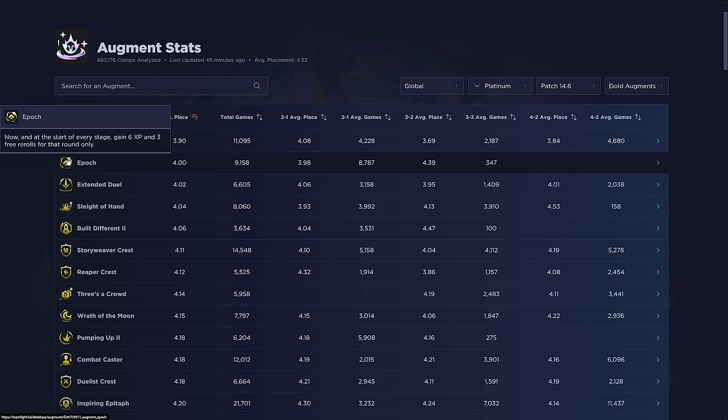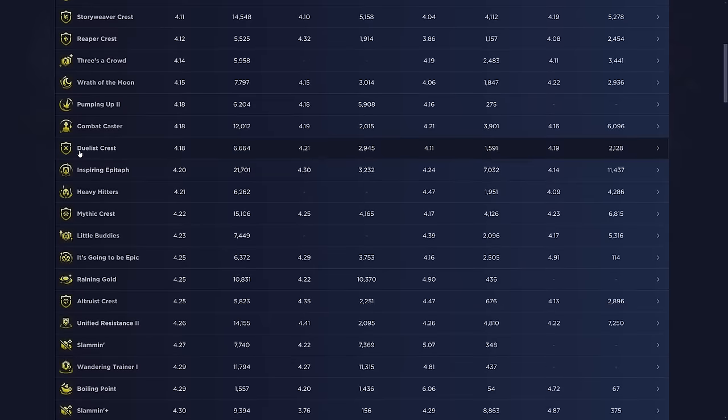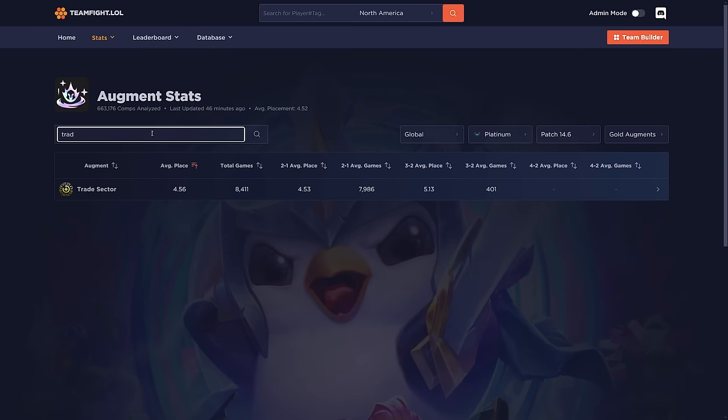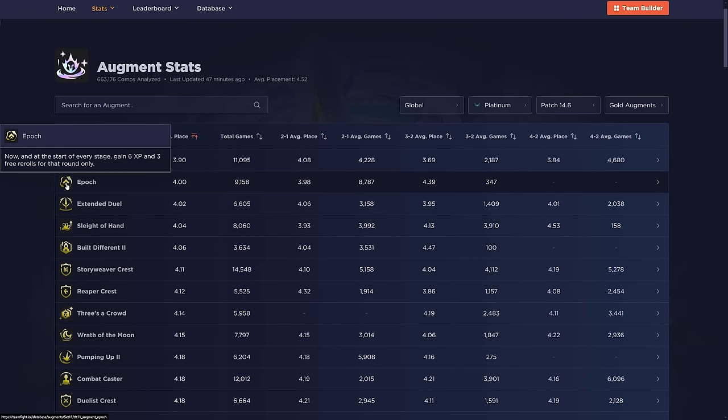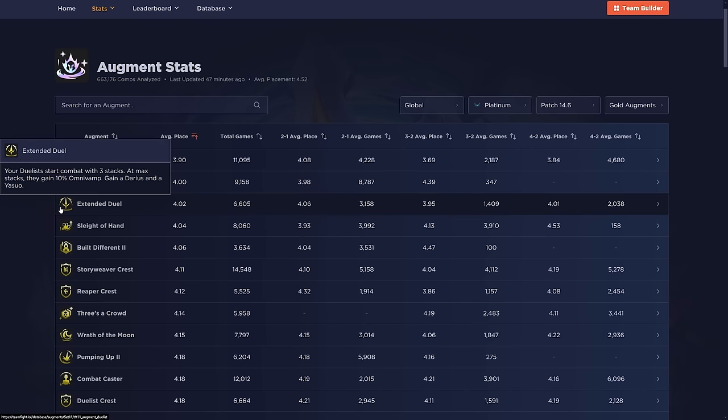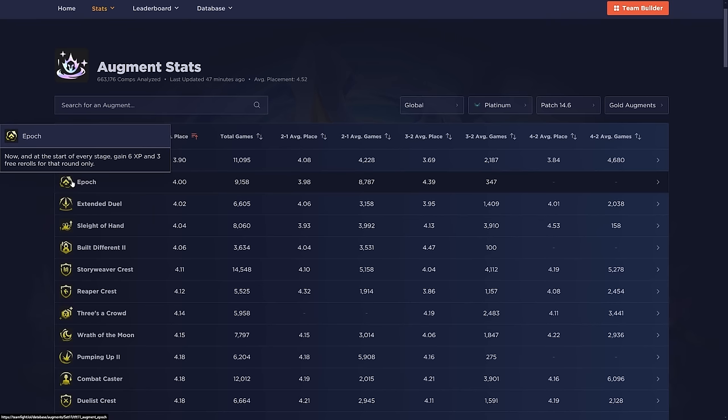Epoch is a new augment: at the start of every stage, gain six experience and three free re-rolls that round only. It's a pretty decent econ augment — equivalent to 12 gold through six XP and three free re-rolls every stage, which averages around two gold per turn. Think of it as like Trade Sector (which averages 4.56) but better, since it gives upfront power earlier. It also forces you to spend gold at the start of each stage, helping players avoid greeding their power spike and taking unnecessary damage.